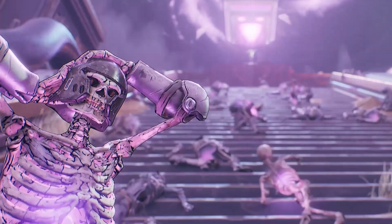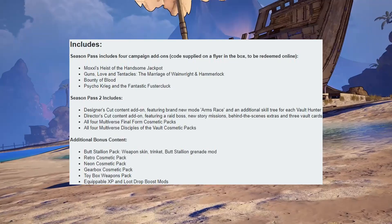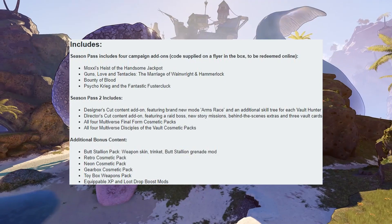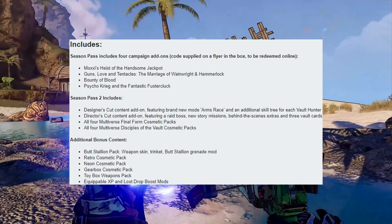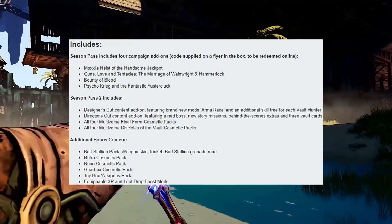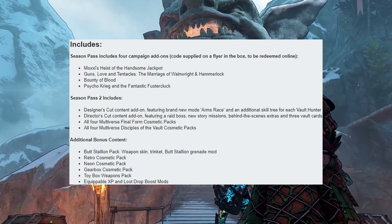It's a whole lot of loot. This includes the Season Pass, which includes the Moxxi's Heist of the Handsome Jackpot, Guns, Love and Tentacles (the marriage of Wainwright and Hammerlock — I actually remember playing that quest, it was absolutely hilarious), also the Bounty of Blood and the Psycho Krieg and the Fantastic Fustercluck. That's on the first Season Pass. This also includes Season Pass 2, which features brand new Arms Race, an additional skill tree for each Vault Hunter, the Director's Cut content add-on featuring a raid boss, new story missions, behind-the-scenes extras, and three Vault Cards.